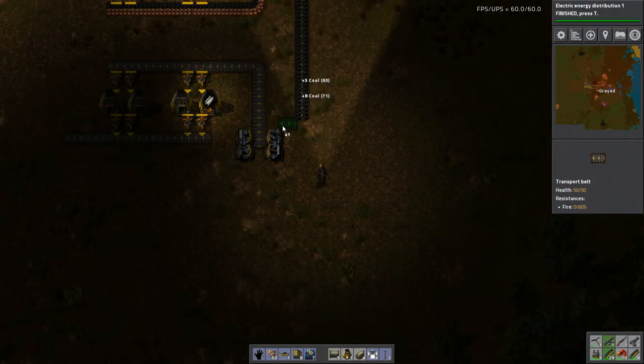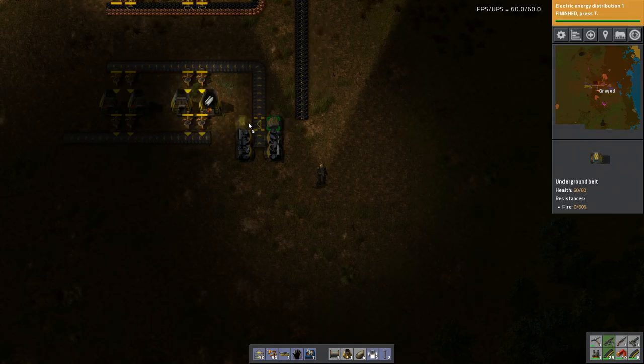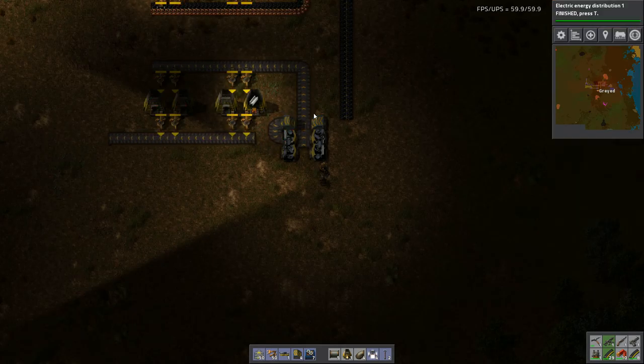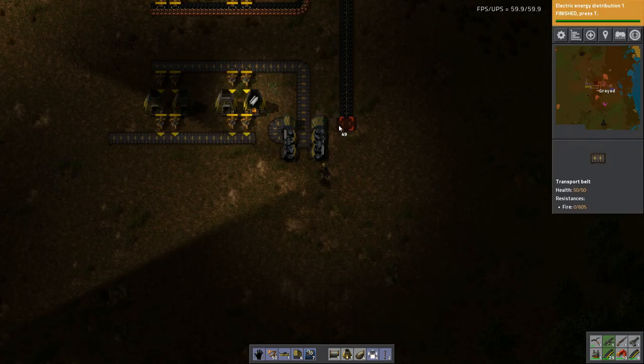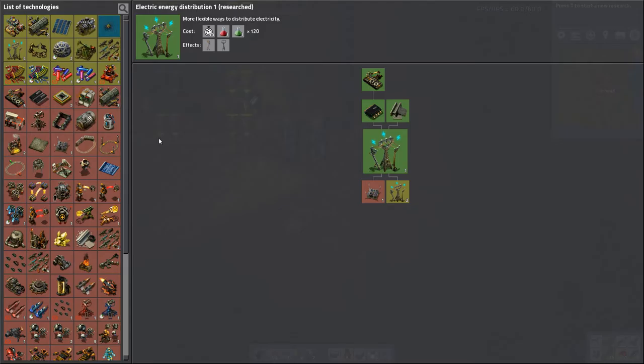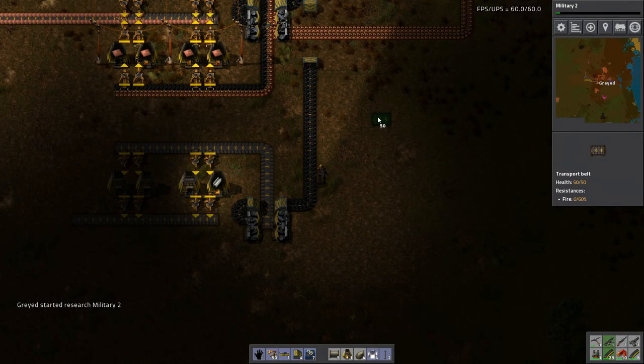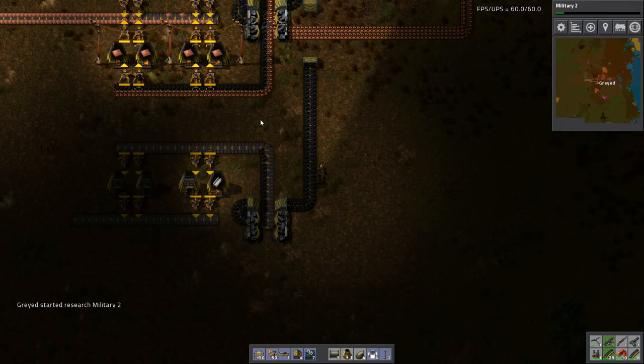How many times am I going to mess this up? Quite a few. There we go. Here we want... no, I don't want electric distribution 2, I want military 2. Definitely. Okay, so there's my coal.